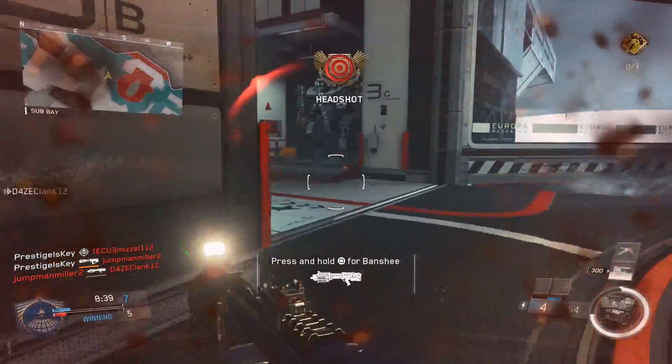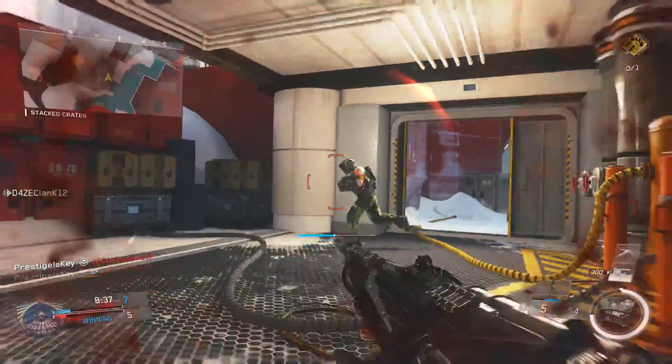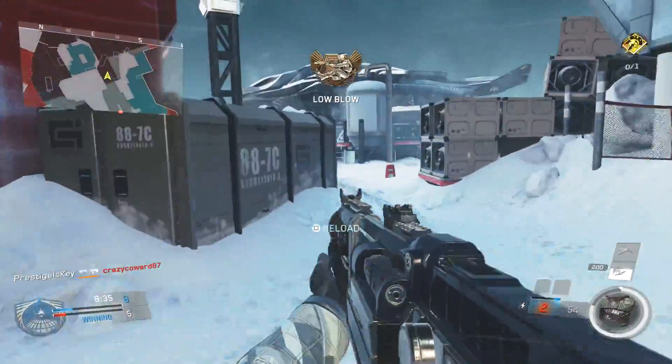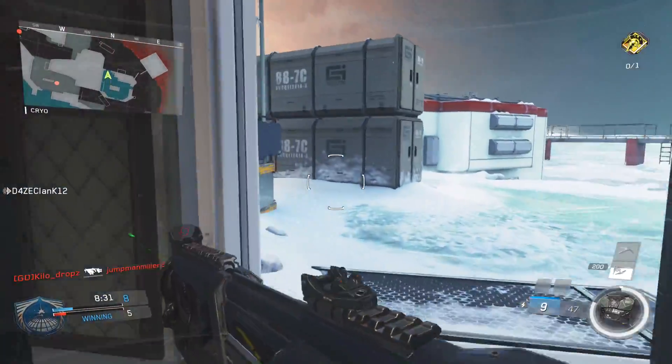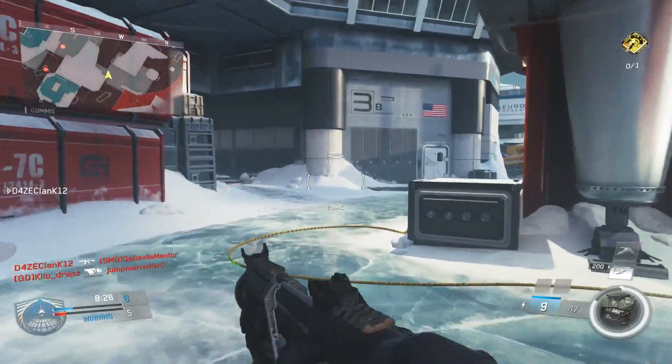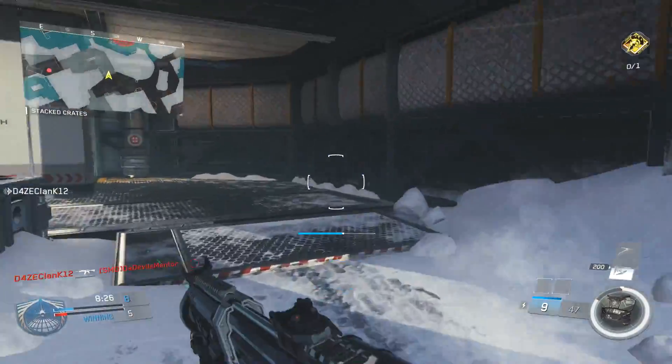So every time you pull the trigger, three rounds will leave the barrel and split into pellets, hitting and peppering your enemies just like a shotgun should do. The one thing you need to remember about shotguns in Infinite Warfare: the more pellets that hit your target, the more likely you are to get a one shot kill.